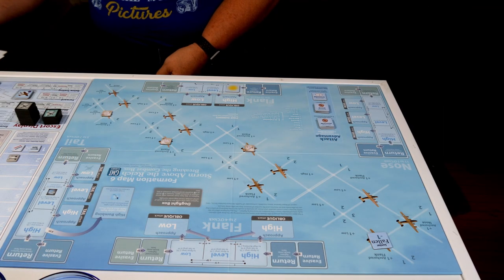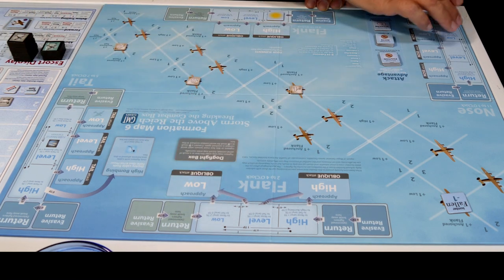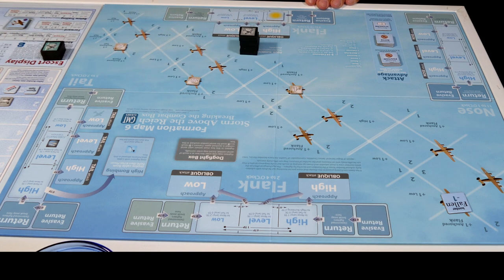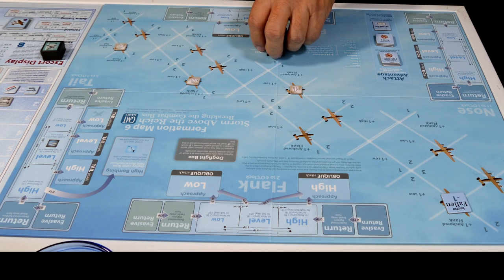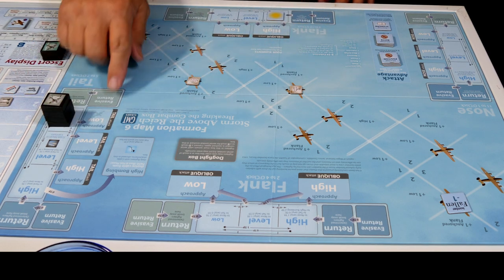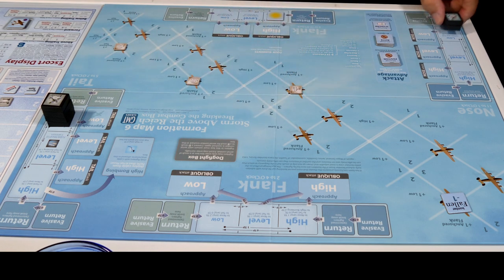Our first move is to enter turn one. We're allowed to put them in any of the low positions on turn one. So I'm going to keep these guys together to create a swarm here, and I'm going to bring these guys in at low position on the tail. These two here are going to go in low position on the nose so they'll crisscross each other.